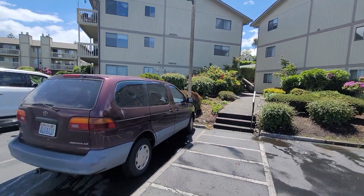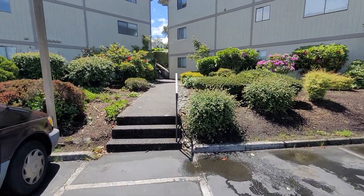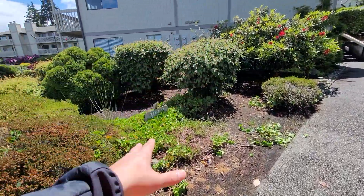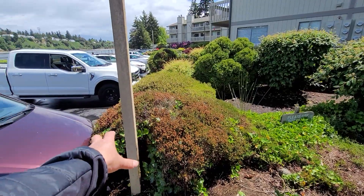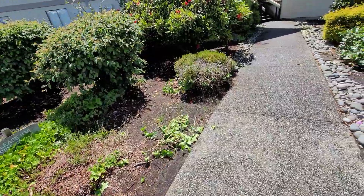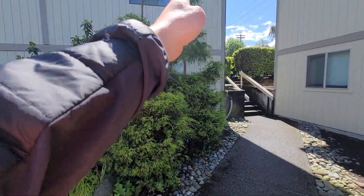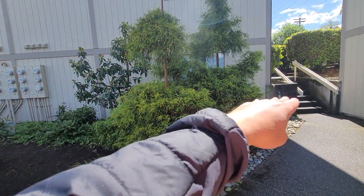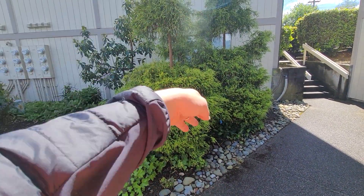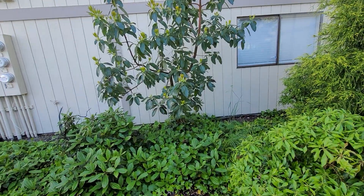We're over here between what I think is B and C. My recommendation is to get rid of this ivy — it's infiltrating. We can pull that out. From here on, get rid of the ivy, get rid of this guy, he's done. I would get rid of these two right in front of the view; you can see how they're growing and taking over. I would also get rid of this madrona tree here.